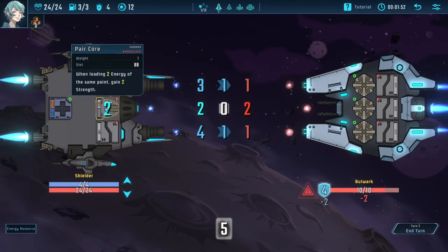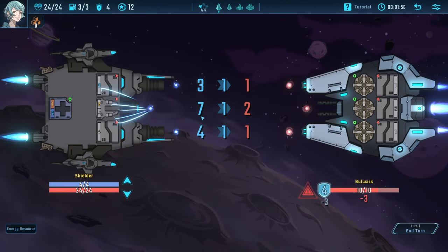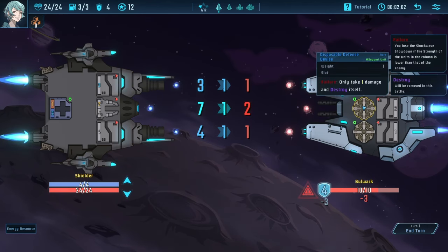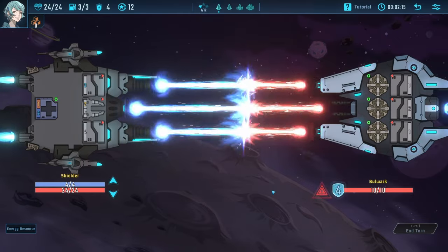This weapon is different in that it has two slots for energy, so I can throw this five on there and now we're actually winning. It looks like one damage — I'm not sure why we're only doing one damage. The enemy ship has modules that basically make your victory only worth one damage. However, this is still good and I'll talk about why.